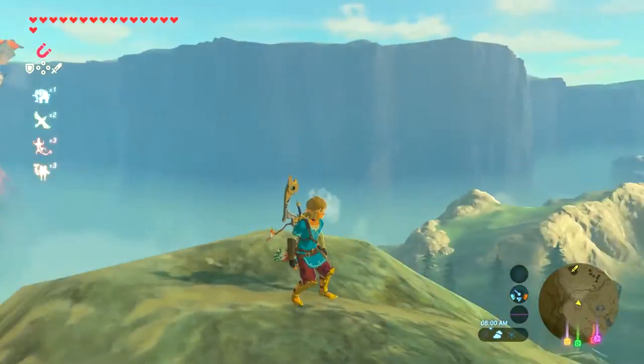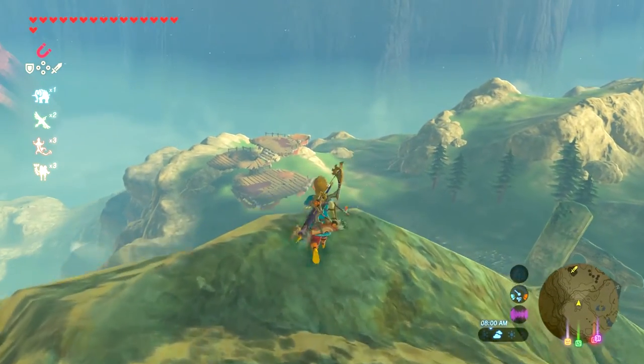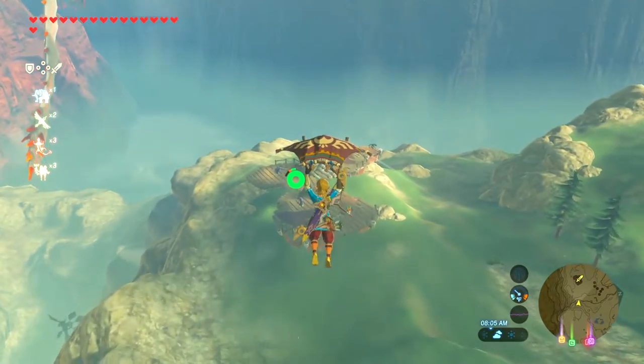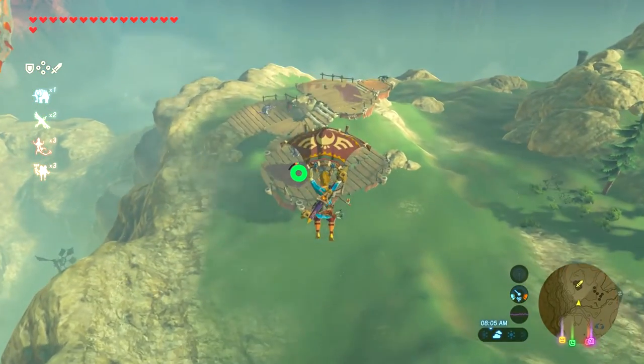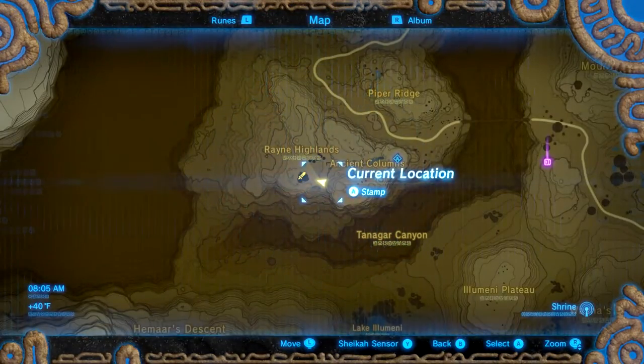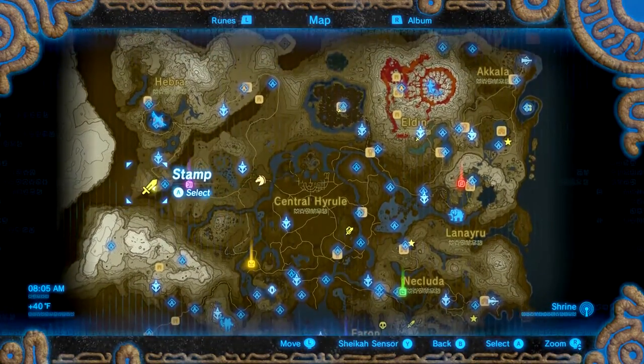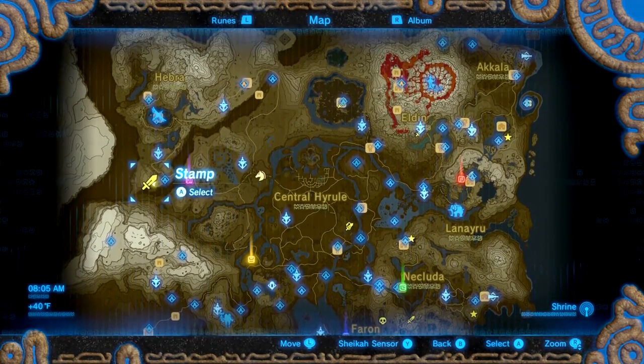Also, side note, this also works for the Knight's Claymore and the Knight's Shield if you want to get those over and over. But today we are in the Rain Highlands, near this shrine over here, all around the left side of the map — the Tenekoa Shrine.